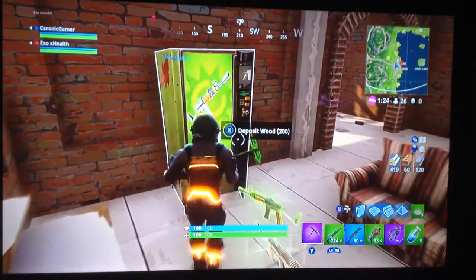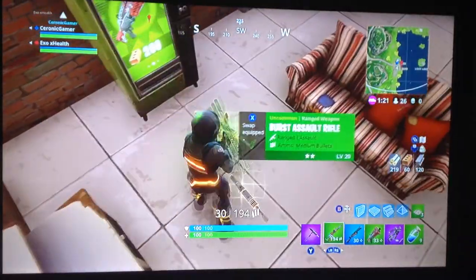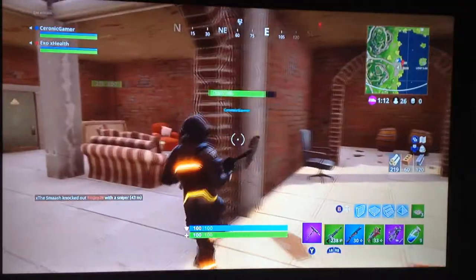So I'll show you how it works. I'll deposit 200, and I'll get a burst, which is really cool. So I would recommend trying this. Like my friend right here, Mr. Hayden, is grabbing bricks so he can get the tactical.